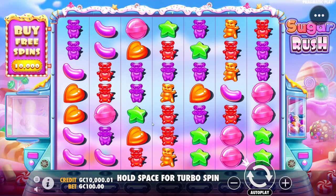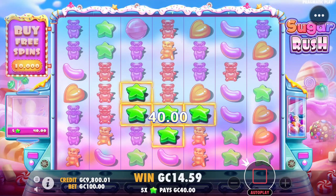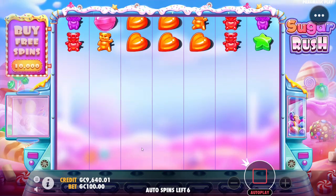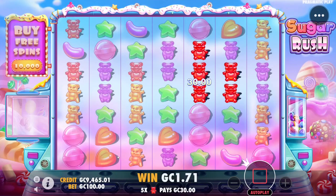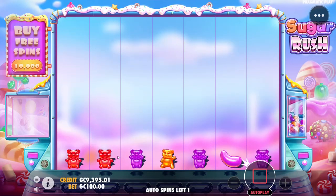Welcome everyone to another video. We're back at Sugar Rush today. I'm going to start off with 10 100-gold-coin spins and then go into 9 1000-gold-coin bonus buys for a total of 10,000 exactly. The idea is hopefully we can get into a 10,000 gold coin bonus buy, or just see what the regular return is on some of the base game slots.